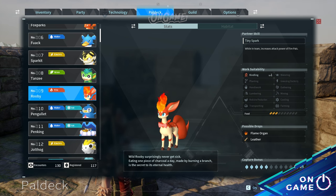Then Pal deck number 9, Rooby. I can't find any Pokémon that looks like Rooby, so I think it's originally from Palworld.